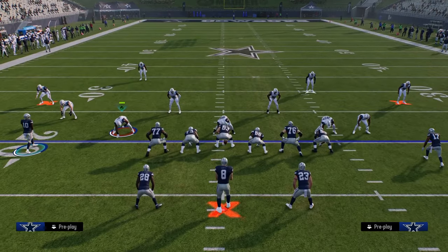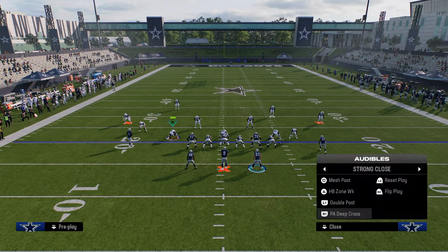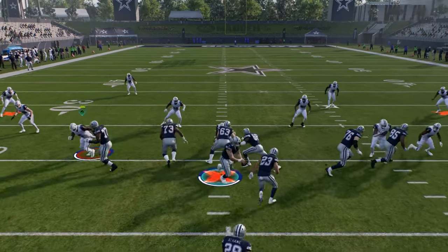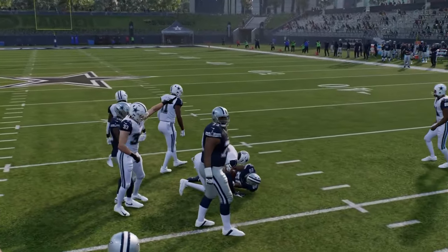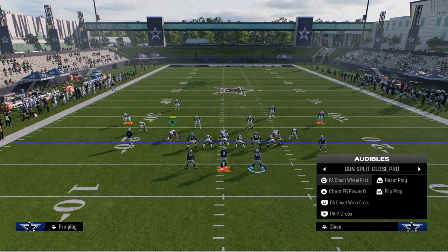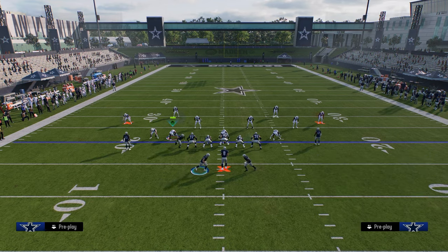I want to go over a couple things about the formation. You can put two running backs in the backfield, which lets us go into all these pro personnel sets. This is good because if you're playing a defense like Dollar, you can just go down and try to hit them in the ground game. There's also ways to get tight ends back here for two tight end sets. It's a unique formation this year with a lot of versatility.